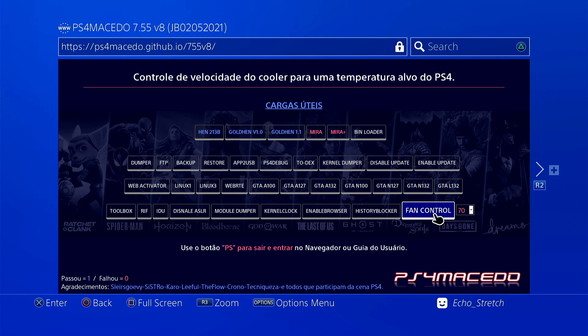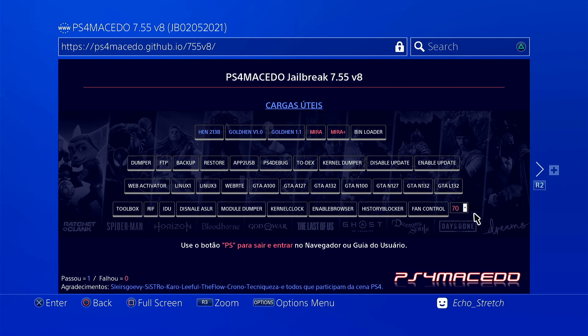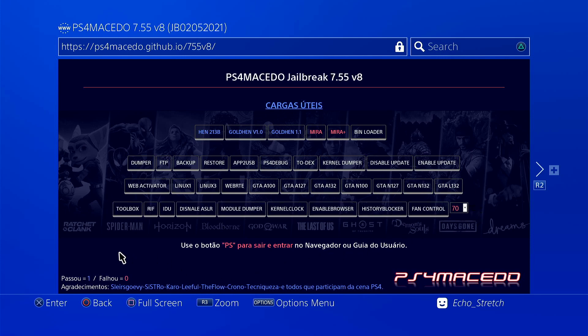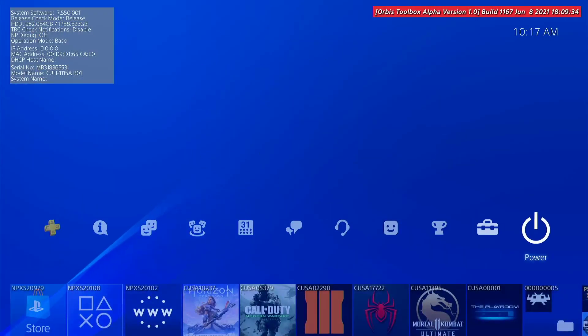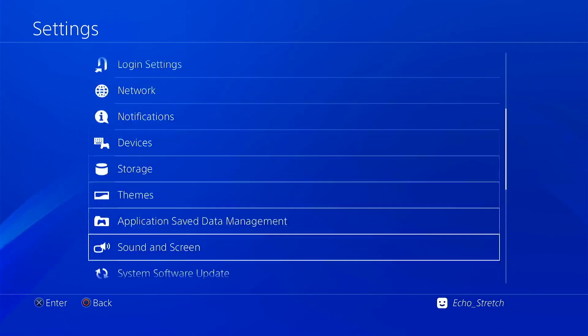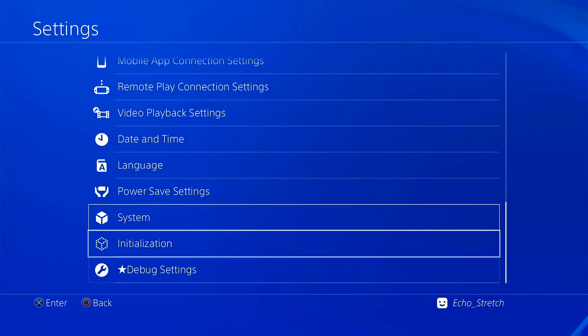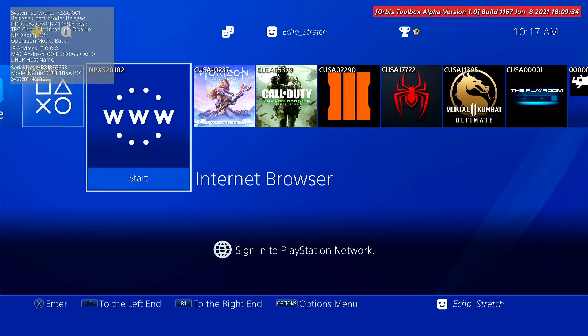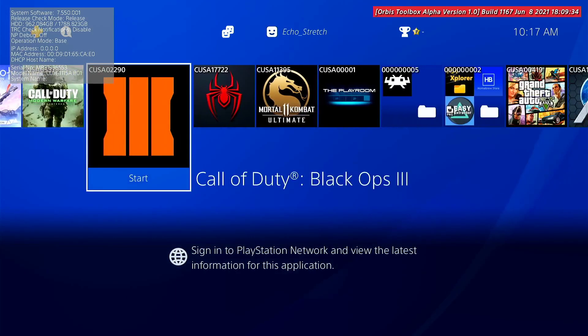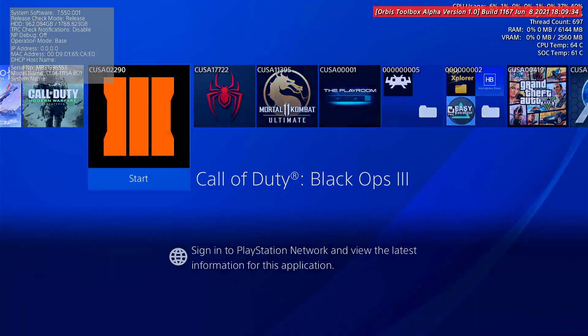It has basically every other option that everybody else has. It's nice seeing the toolbox work — I've seen it on other hosts where you click the toolbox and it just wouldn't load, they never got around to fixing it. Let's hit the PlayStation button and jump over to settings to make sure our debug settings are there — and we got it, all good. Let's go ahead and launch a game to make sure everything is loading. We'll do Black Ops 3 — and as you can see, everything is working good.